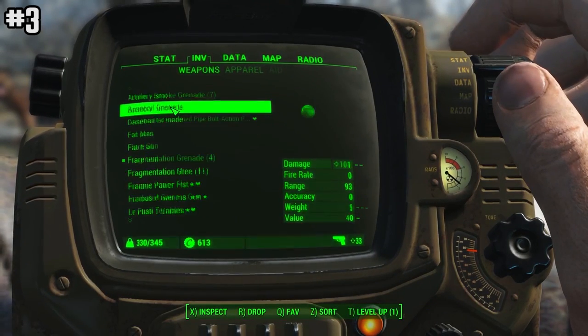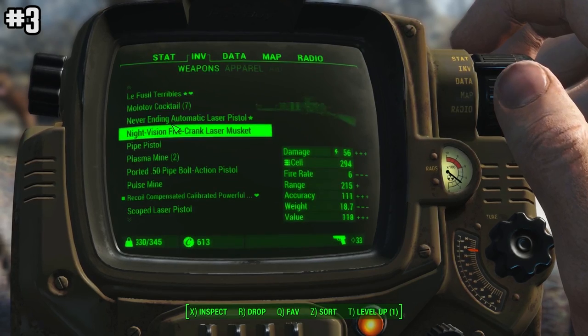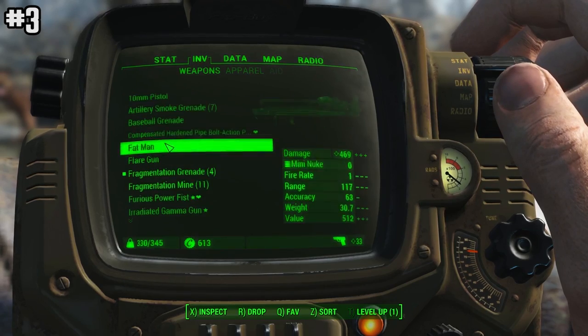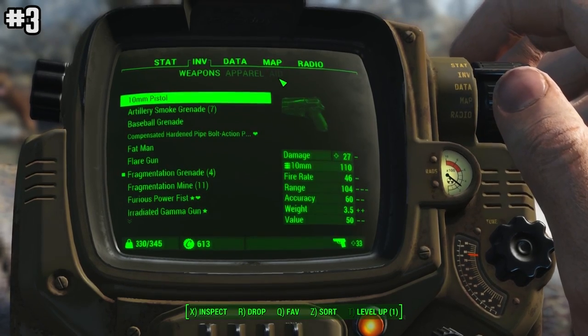Ammunition is pretty rare and expensive in the wasteland, so it's a good idea to keep a weapon of each ammunition type in your inventory so you have a lower chance of running out of ammo when you need them the most.